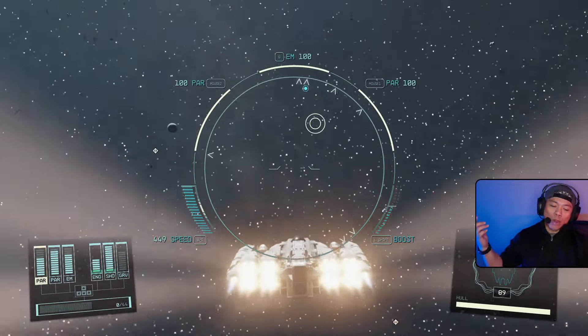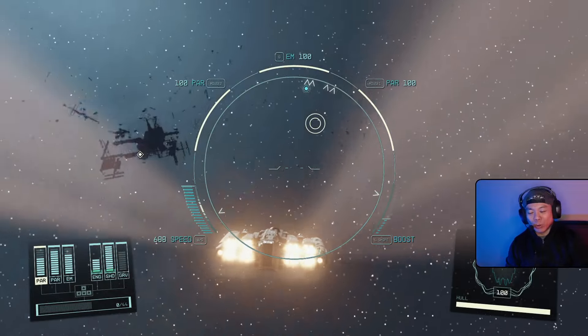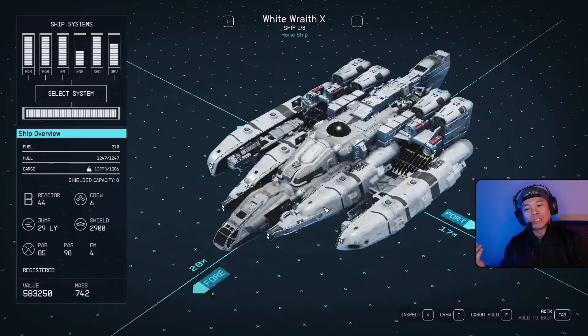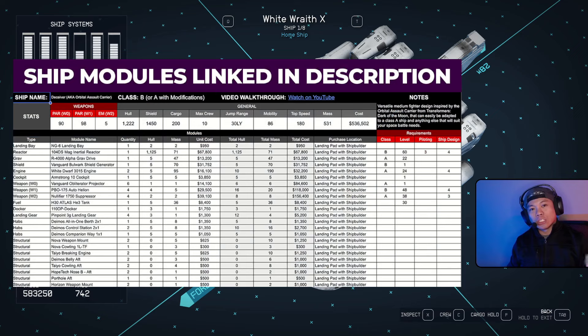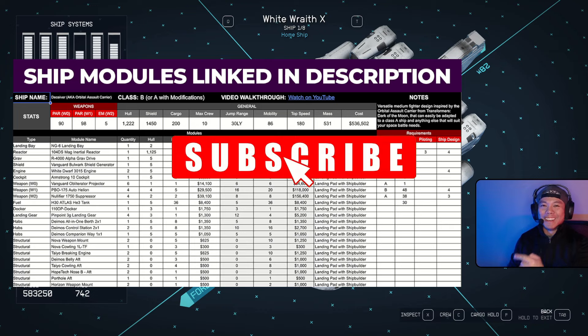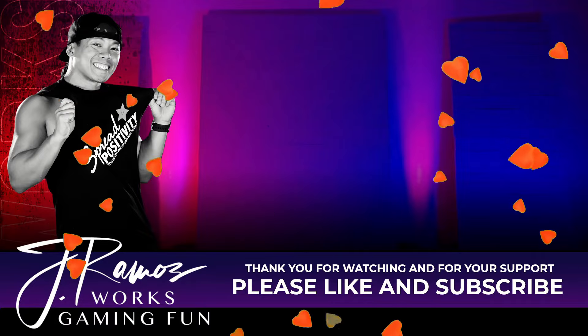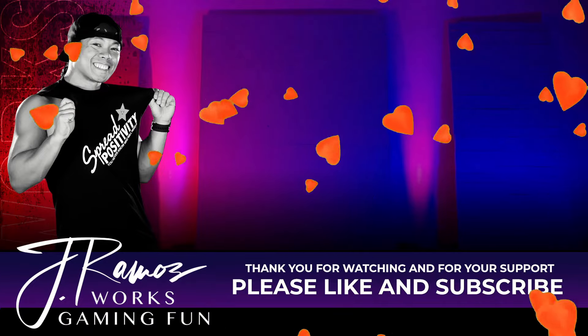And that, my friends, is your White Wraith X2. We kept it a nice, simple, short video today. Of course, if you want to find all the parts used in this build, you can find it in a Google Sheet linked in the description below. If you like this video, don't forget to hit the like button and subscribe to our YouTube channel. Have yourselves an amazing day — we'll see you all next time! Sending hearts — thank you so much for all the support as always, see you again real soon!